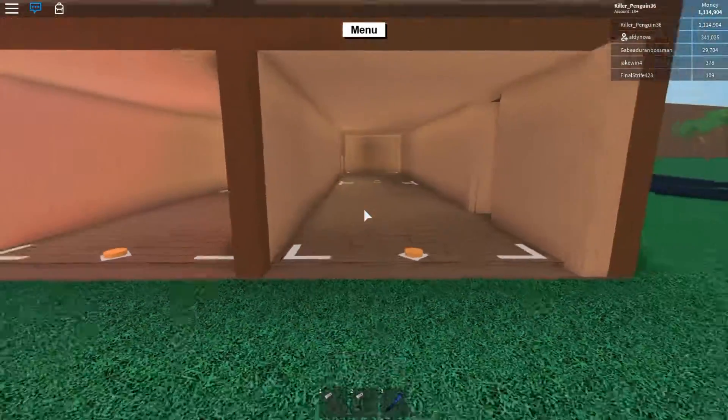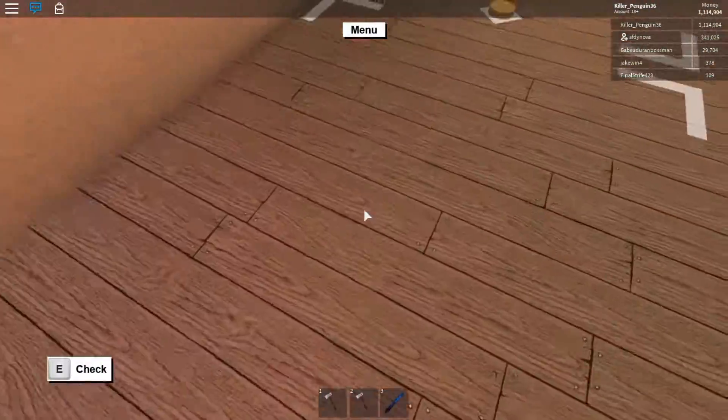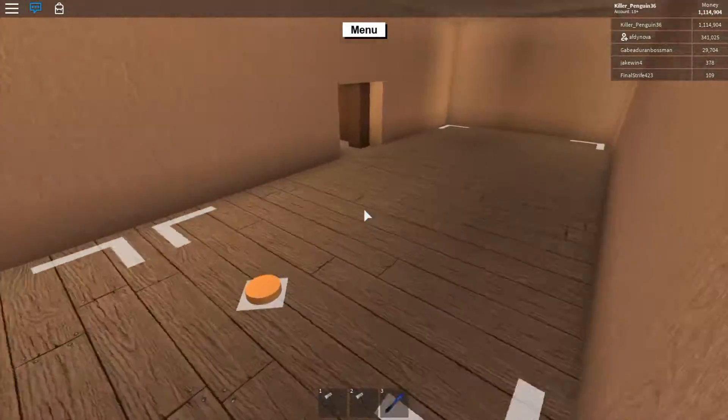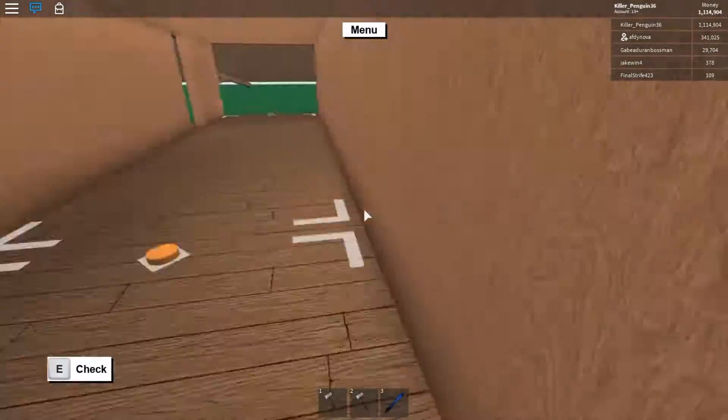And then right here under the storage is my garage. So this is just a small truck and small trailer. And then right here is just a big truck and big trailer. This is just kind of a little hidey hole right there.